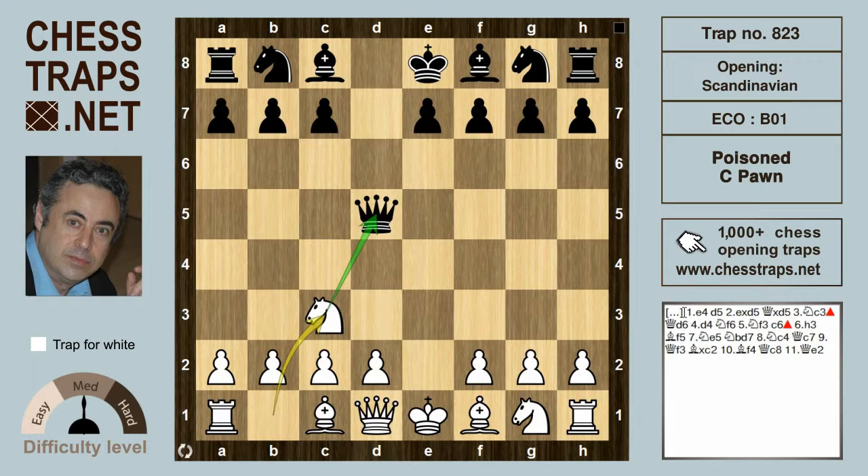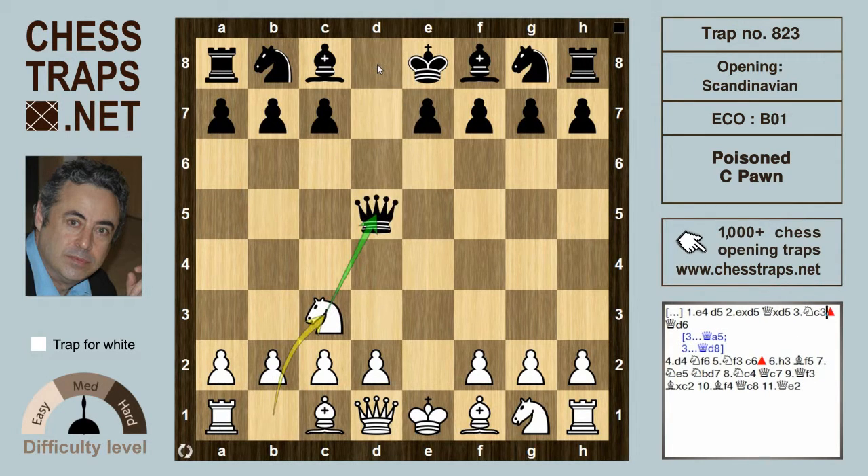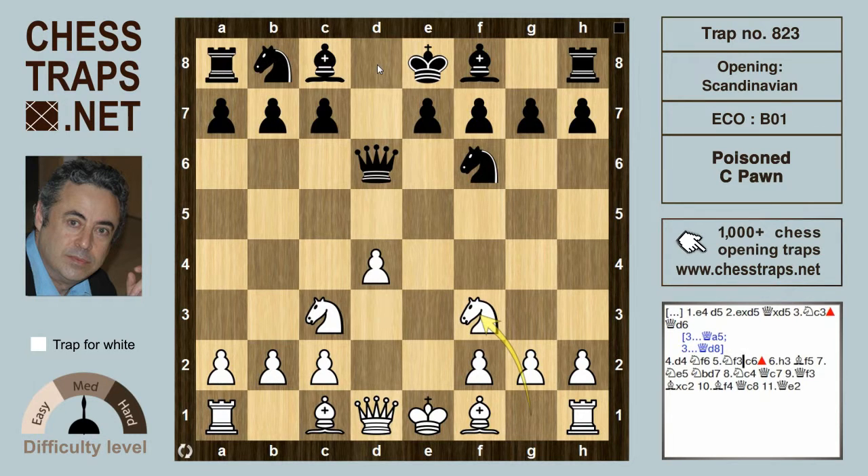A popular alternative to the traditional Queen a5, or even Queen back to d8, is the now common Queen d6 move, which has been popularized by a player at our club. After d4 and knight f3, black plays the typical c6 move in the Scandinavian — the pawn keeping an eye on b5 and d5 and allowing the Queen to drop back to c7 if need be.